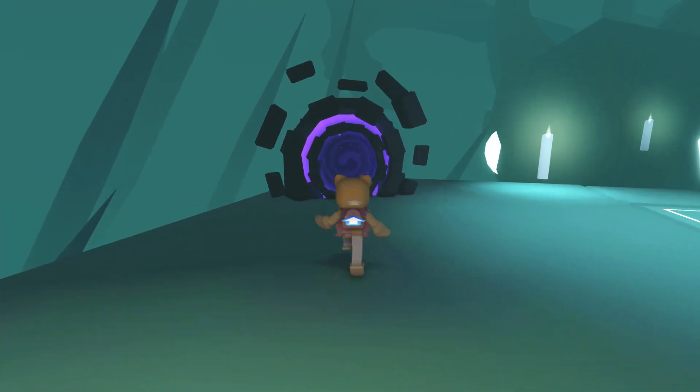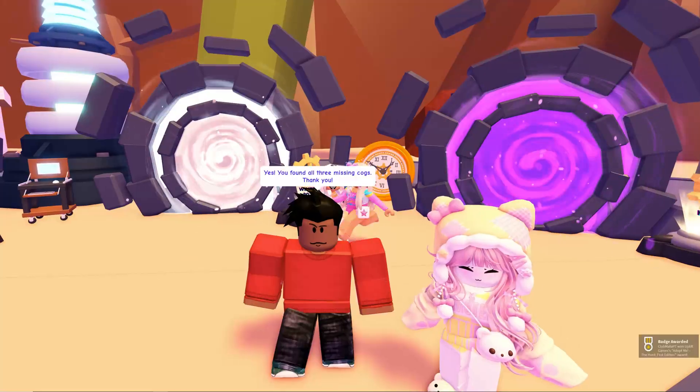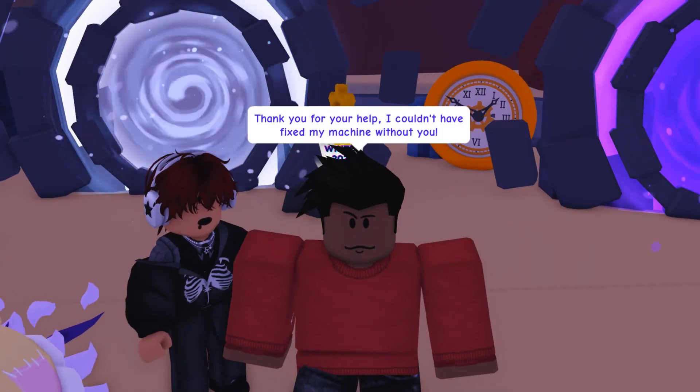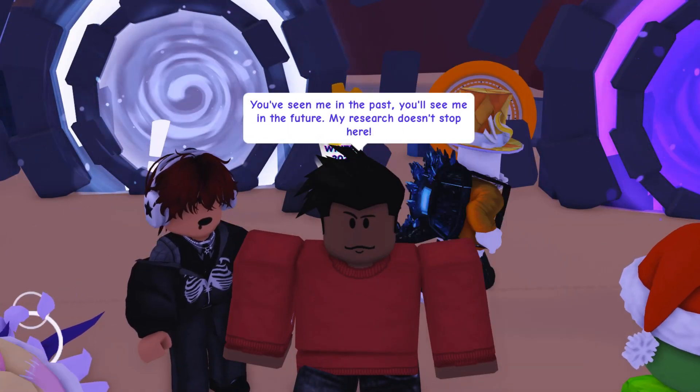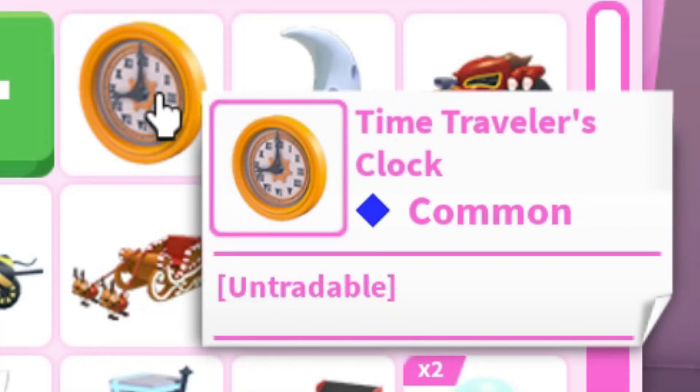Now you have all three pieces of your time machine. After completing all three quests, talk to Tom outside the portals. Tom will give you your time machine. Tom hints that you'll need the time machine vehicle for something in the future.